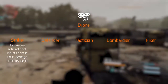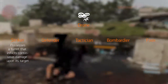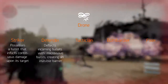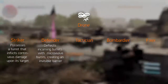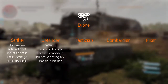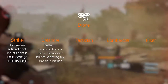Striker is the offensive version of the drone, built for combat. The Striker drone possesses a turret that inflicts continuous damage upon its target and can randomly select a target or receive orders to attack a specific target. Defender, as the name suggests, is a defensive drone that protects its owner by utilizing an experimental directed emitter. It deflects incoming bullets with microwave bursts, creating an invisible barrier. However, each bullet deflected greatly drains the battery and it is incapable of defending itself from enemy fire.